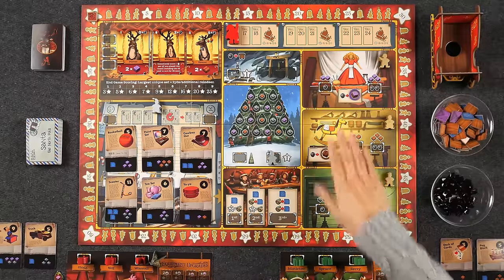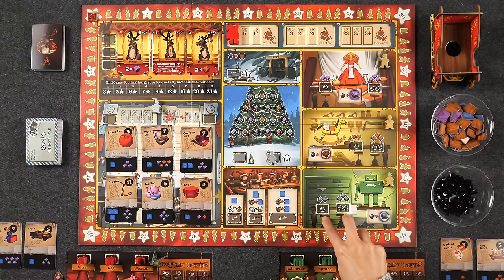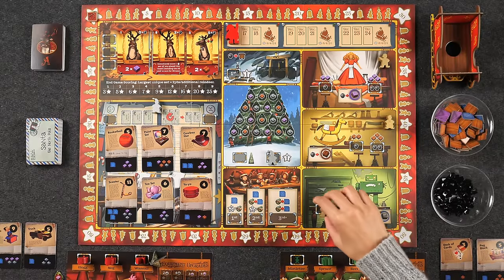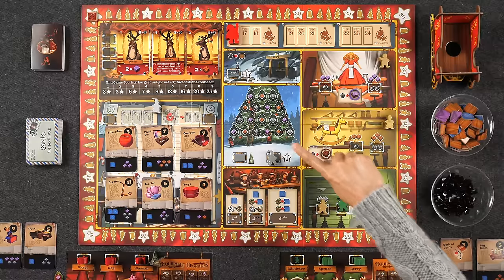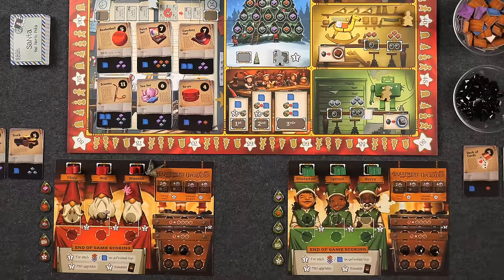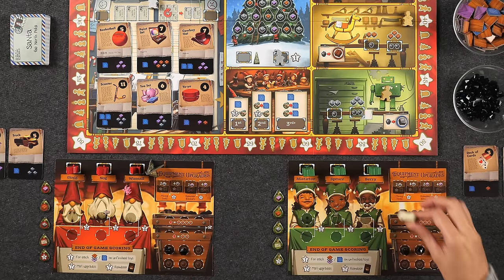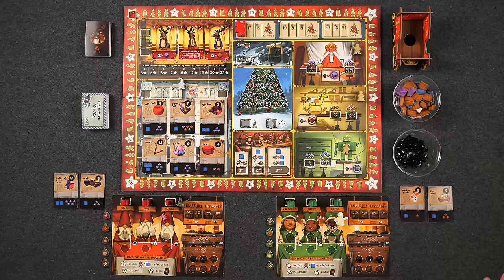In the Christmas tree area, the one-point space is always blocked off for the entire two-player game, so only one space is available. Each player also has an additional helper — Naveen has the snowman and Monique has the fairy. They act as a fourth elf for all intents and purposes, with the exception that you cannot train them. The training spaces are still only available for your three starting elves. That's it in terms of setup changes — we're ready to begin. Naveen goes first on Day One.